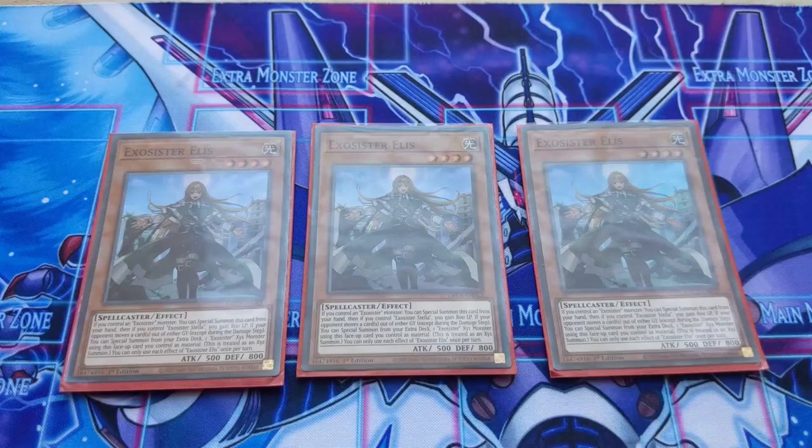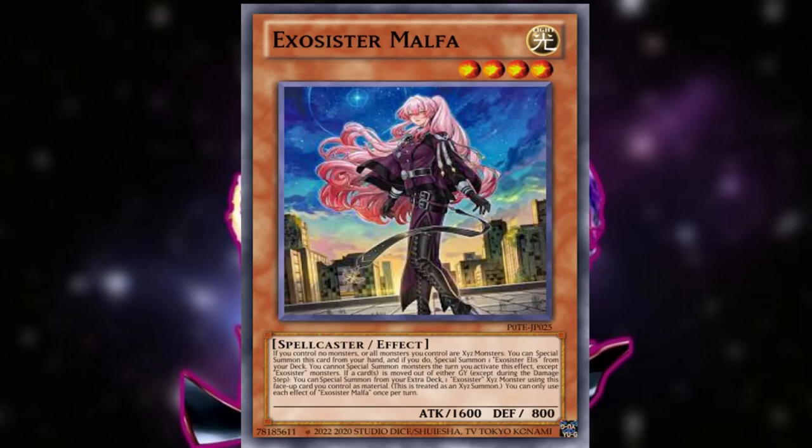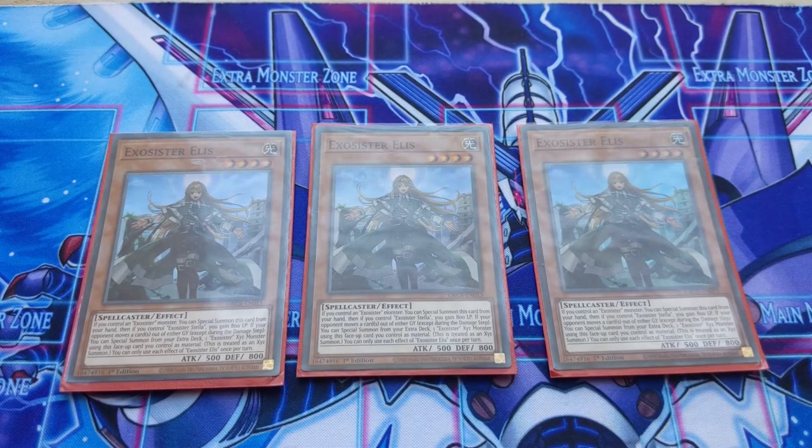Exorcister Ellis is another Exorcister monster you'll use to make XYZ summons on your opponent's turn — her effects also relate to the graveyard. Her key effect is that she can Special Summon herself if you control another Exorcister monster, which will come up about 90% of the time. This enables quick XYZ summons, so pay close attention to this card.